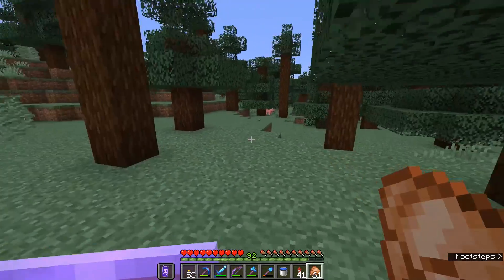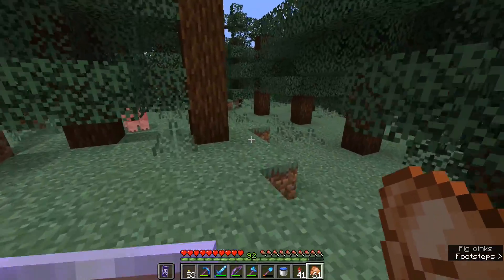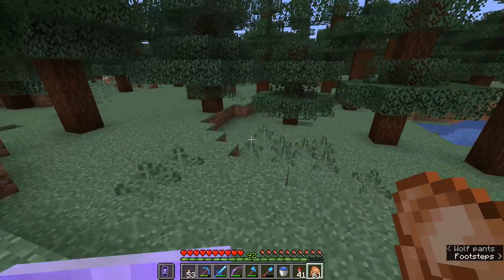Foxes, when they initially spawn, have about a 5% chance to naturally spawn holding an emerald. You could have them pick emeralds up from dropped mobs, then feed them chicken to get them to drop the emeralds, but that's only if you want an organic alternative to a water stream or a hopper chain.